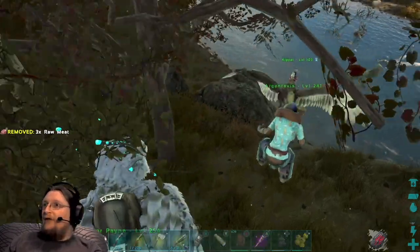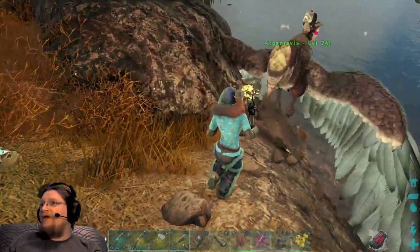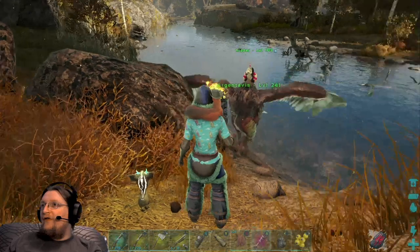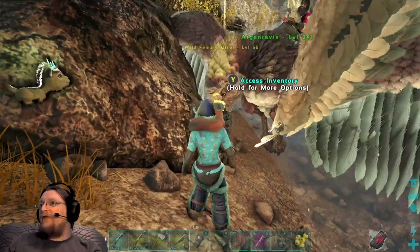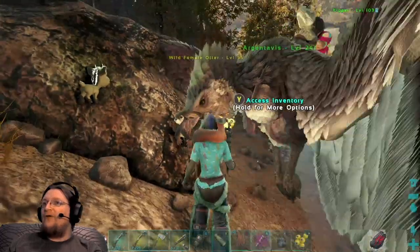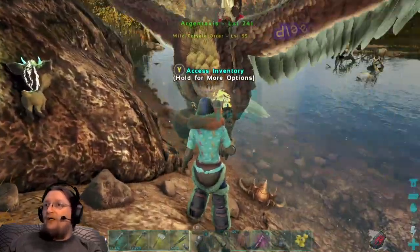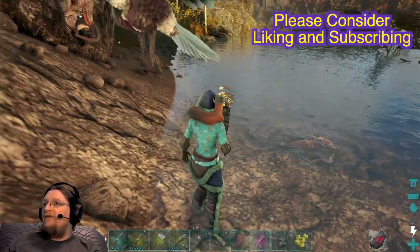How to tame an otter. The best method if you have a team is to have your friend get on an argentavis and pick up an otter with the right stick. An argentavis can pick up an animal in either its beak or its claws — the beak is the right stick in. Then you can go up to it and drag a fish to it to tame it.